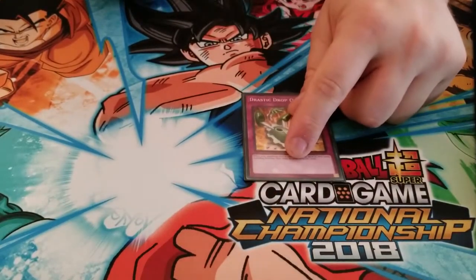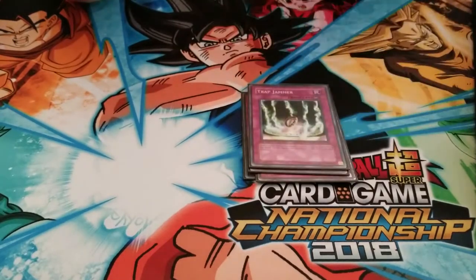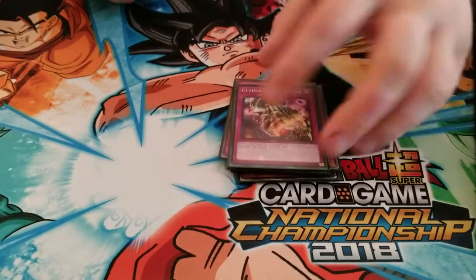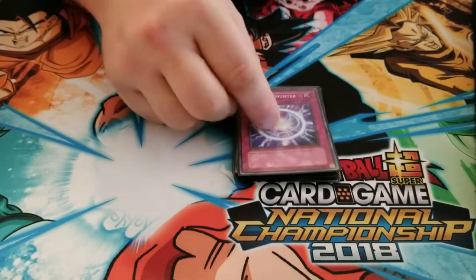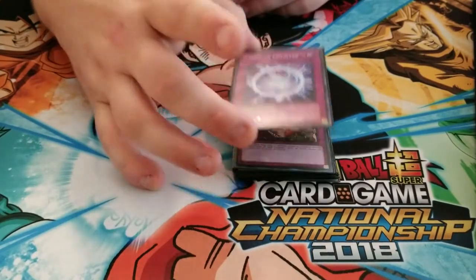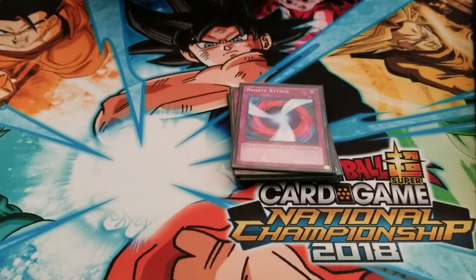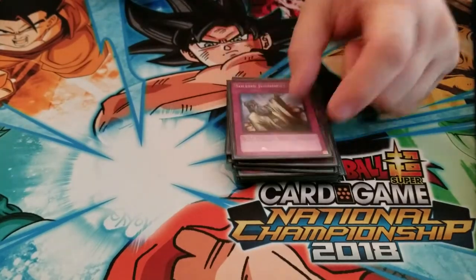Counter Traps: Drastic Drop Off, Ryryoku Field, Magic Jammer, Trap Jammer, Magic Drain, Divine Wrath, Recall, Dark Bribe, Ultimate Providence, Counter Counter — this is actually the original printing that doesn't have the Counter Trap symbol; erratas are irrelevant in this box except for this card, that's just how the card's supposed to work — Negate Attack, Champion's Vigilance, Grand Horn of Heaven, Solemn Warning, and Solemn Judgment.